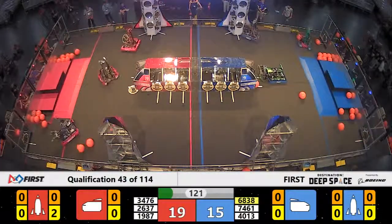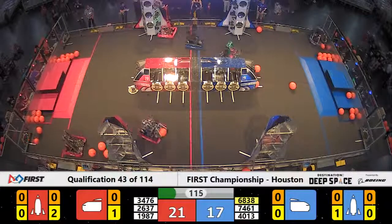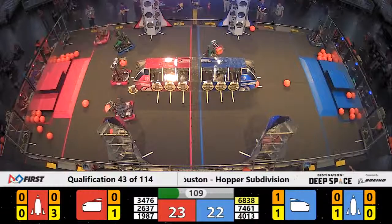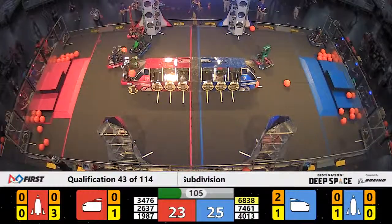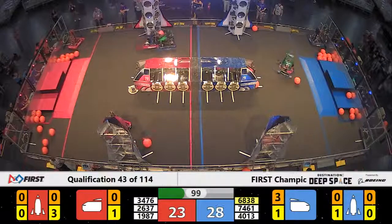Code Orange over here on red — 3476 — starting to construct the top left red alliance rocket. Already two, working on three hatch panels installed. In comes the defense. Binary Circles out of Redman, zooming on down, trying to block some access to this red alliance rocket. Slow down Code Orange's cycles — some finely tuned cycles at that this weekend.